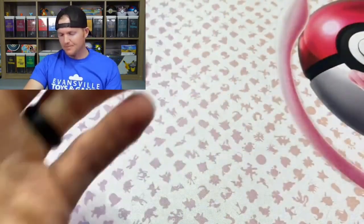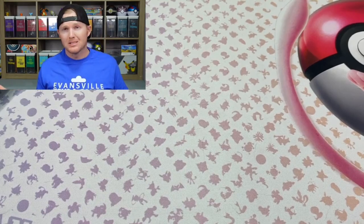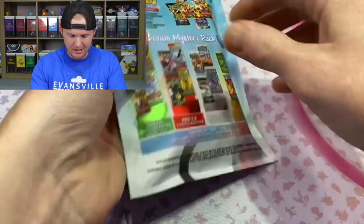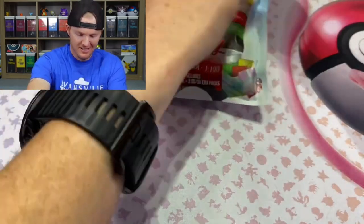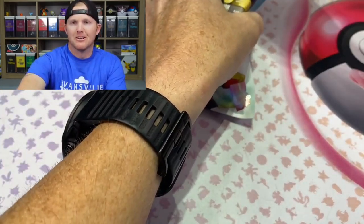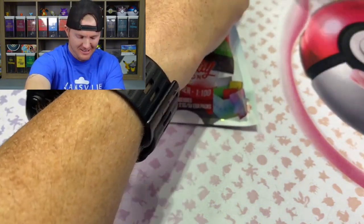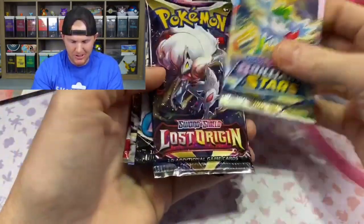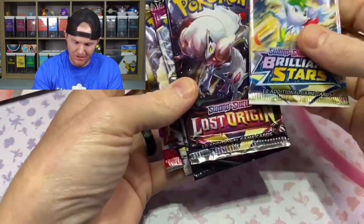And an Armarouge non-holo. So alright, first one out of the way — kind of what I expected. On to the next one, see what we get. Next packs — what do we got? Brilliant Stars, Lost Origin, Fusion Strike, Silver Tempest, Paldea Evolved. Pretty much the same pack selection as the last one.